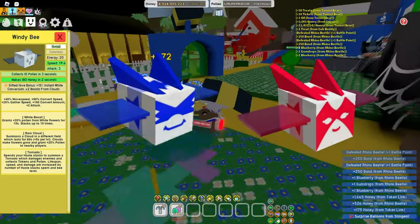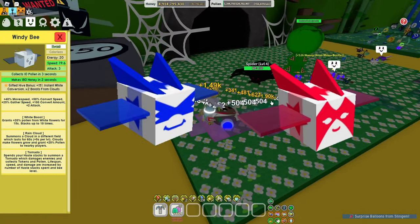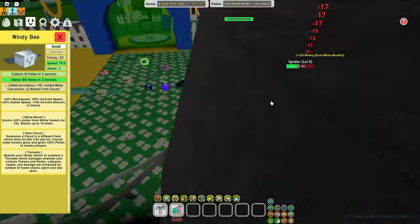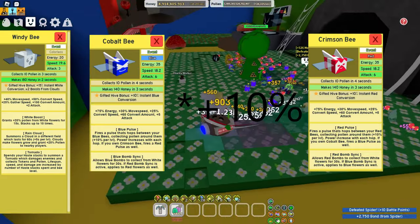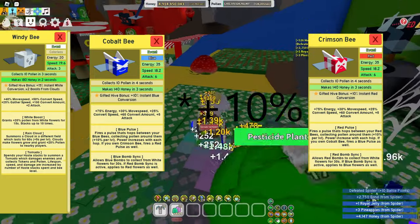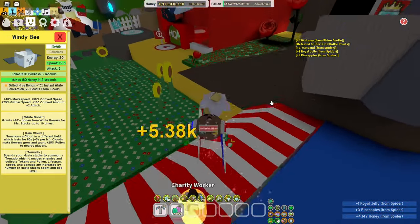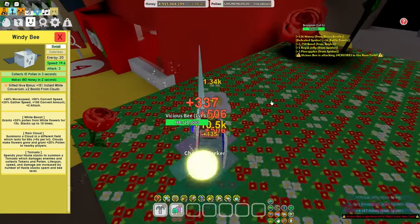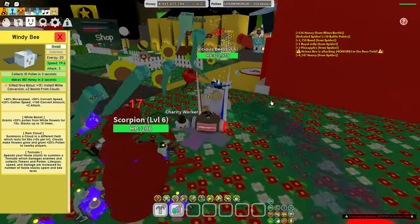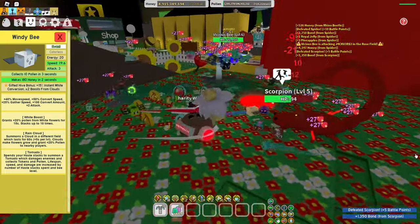Next up we have the Crimson and Cobalt Bees. This one depends on what color orientation your hive mainly is, but the reason it's good is mainly because of the plus 15% instant conversion of blue and red. This is very similar to Windy Bee's instant white conversion, but Windy Bee just edges it out due to the boost from clouds. The instant conversion can be really good especially when grinding at fields such as Bucko and Riley, or even Spirit Bear quests if you still have those to do.